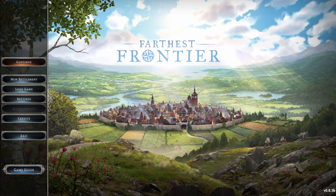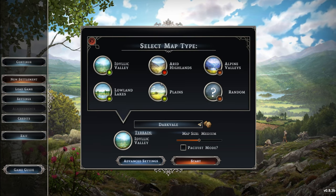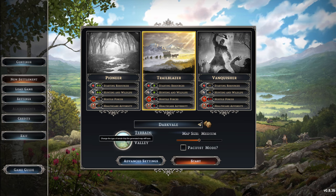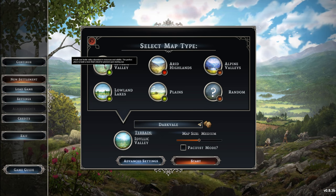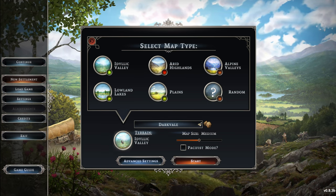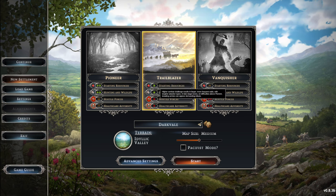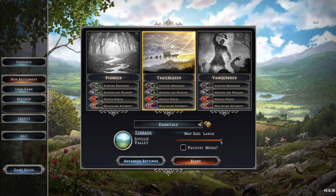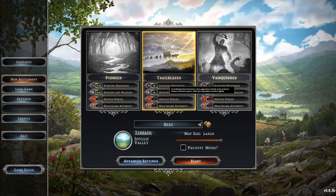This is going to be the first episode. We are going to play on vanilla. There are like five maps listed, but there's actually a wasteland map which you can implement — we might play that another time. We're going to play on idyllic valley, which means we get generous amounts of resources: rivers, trees, wildlife, mining, all the good stuff. We're playing on trailblazer with normal starting resources, hunting and wildlife, hostile forces turned on, and healthcare adversity as an issue. We'll go up to large map size.